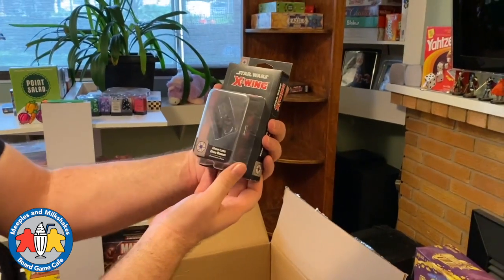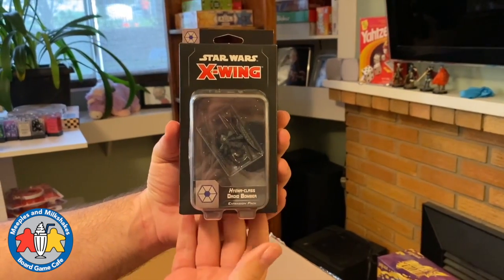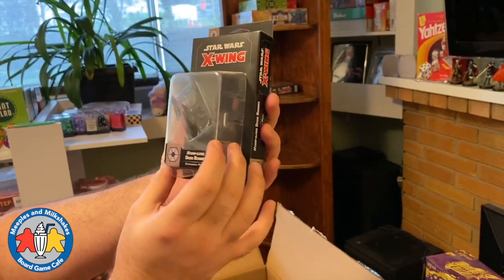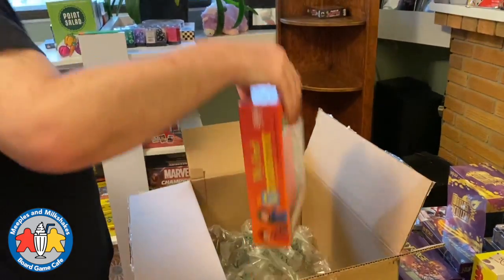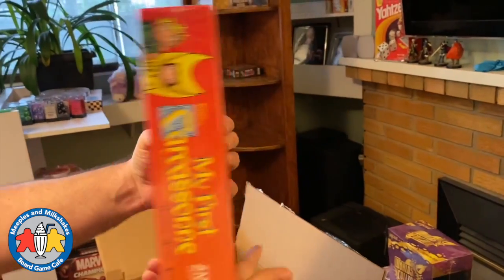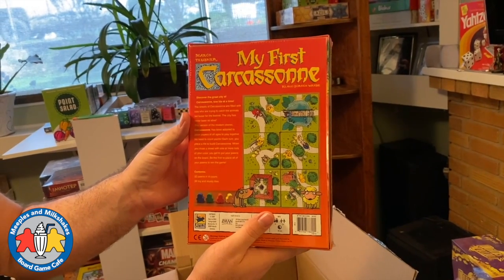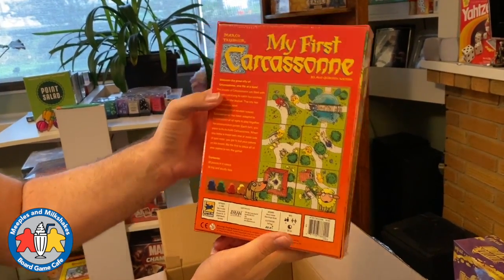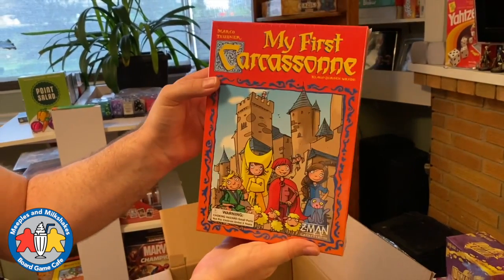There's an X-Wing Hyena Class Droid Bomber — this one is already spoken for. Very cool; they do a great job painting these. And another kids game — My First Carcassonne, the simplified version of Carcassonne, which was actually the first modern board game our family played way back when. They made a kid's version — there it is.